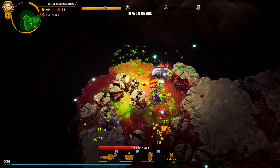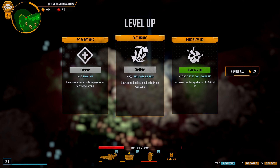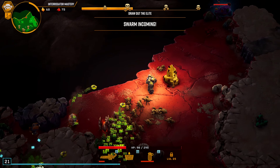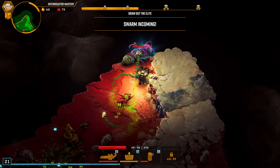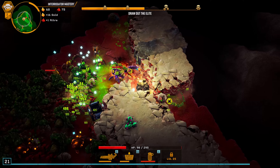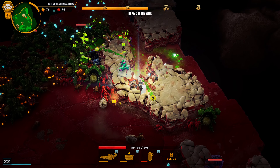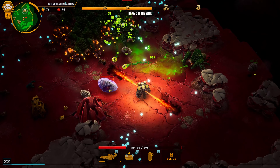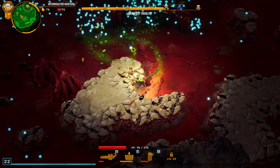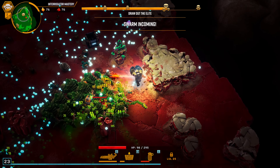Oh come on, you can't be serious — took a lot of damage there. Those are really bad. There's a hoarder — let's see what we can get. Make them explode. Let's get back and see what we got. Go for that reload speed.